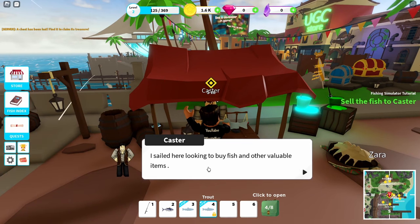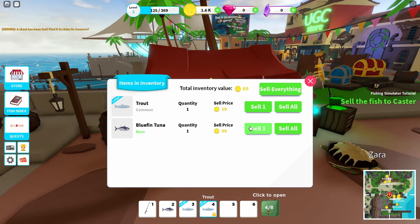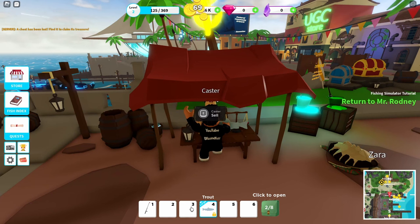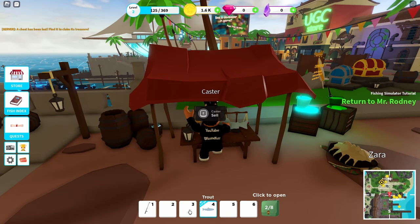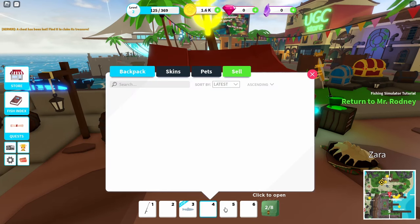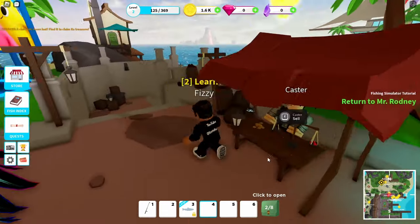Let's go back and talk to Caster - it's a bluefin tuna I'm going to sell. We can sell everything. It won't sell the trout because I locked it. I'll move it and lock it again. Now my backpack can only hold eight slots.